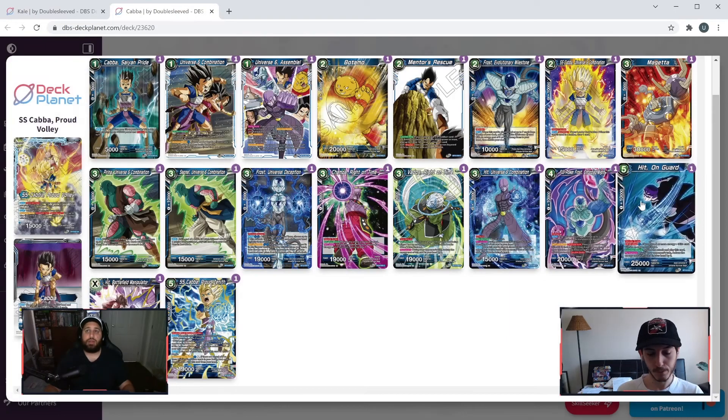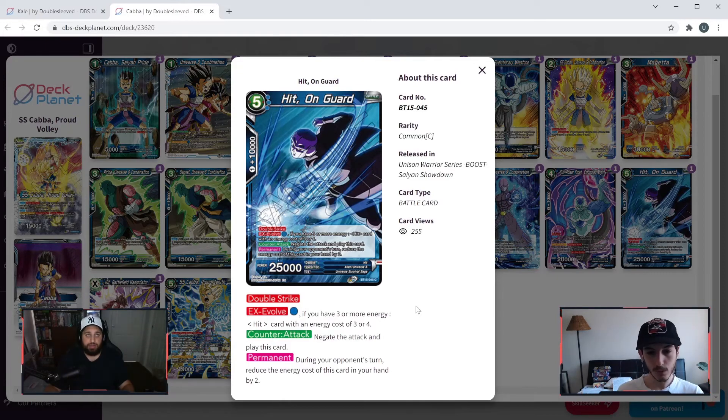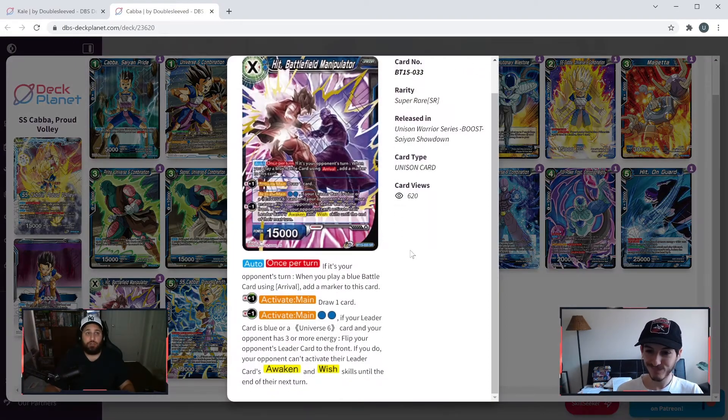Then the five-cost Hit — three mandatory blue, double strike, 25k. Ex Evolve — if you have three or more energy, a Hit card with energy cost of three or four. So the three-cost Hit isn't just a 15k crit — you can ex evolve. Also counter attack: negate the attack and play this card. Same permanent — during your opponent's turn, reduce cost by two. Two ways to play it: ex evolve on the three-drop, or counter play on your opponent's turn. Then evolve for one blue on your own turn for a 25k double strike.